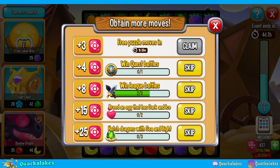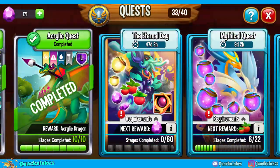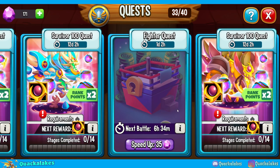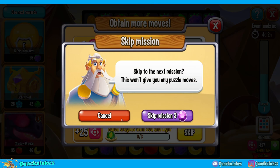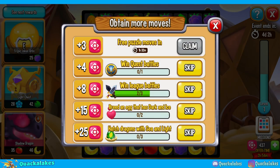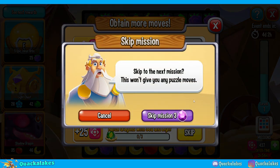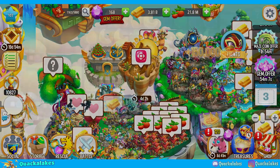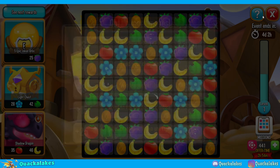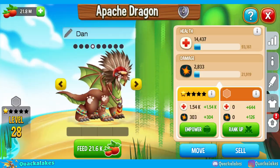If you want to gem this event, one of the most annoying quests is winning league battles, because if you don't have a lot of quests open you'll be waiting six hours and 34 minutes before you can do it. For the times-one quest I normally just wait, but if you want to gem efficiently it's usually better to skip the league battles. When you skip, you then get the really easy quest of collecting gold.